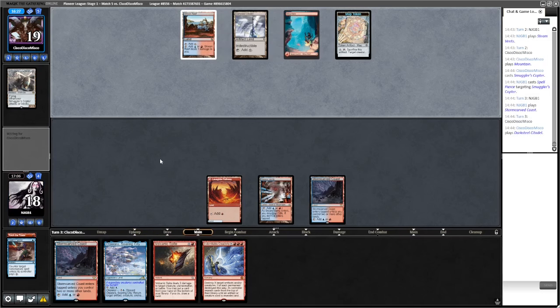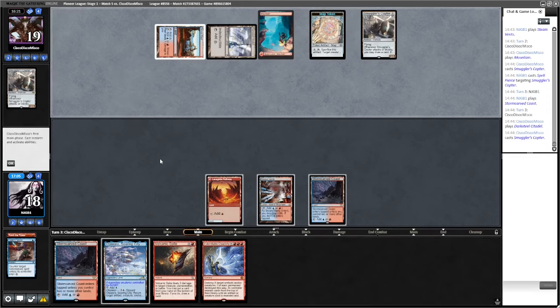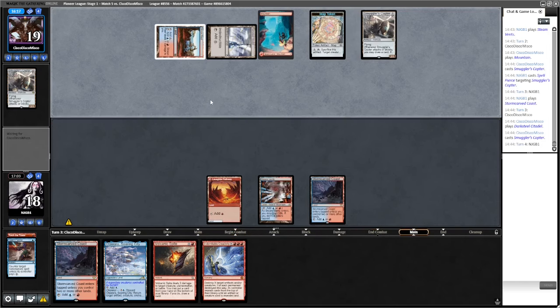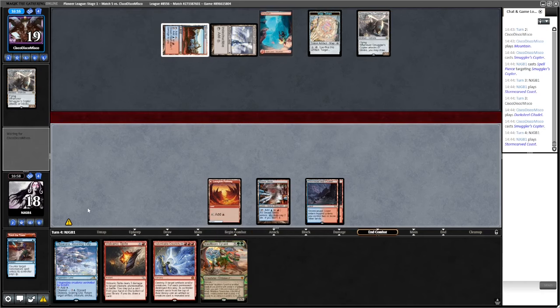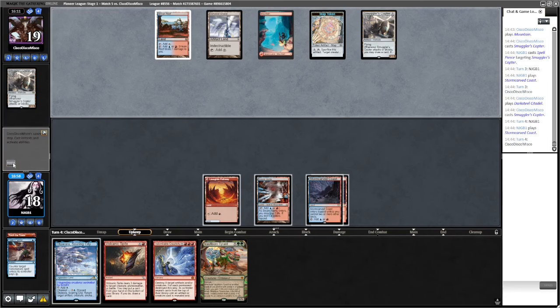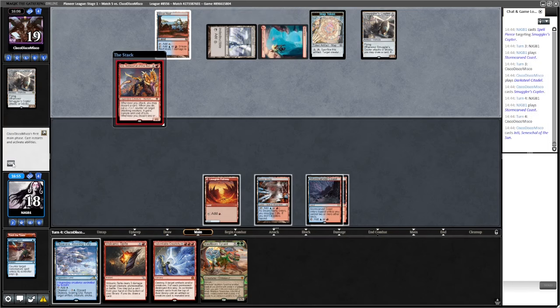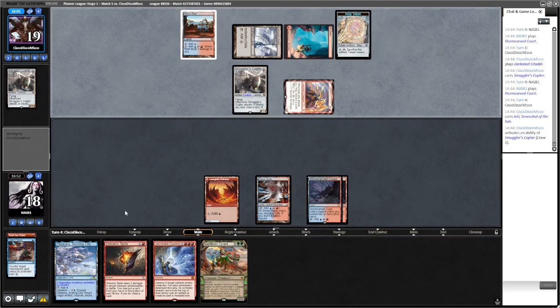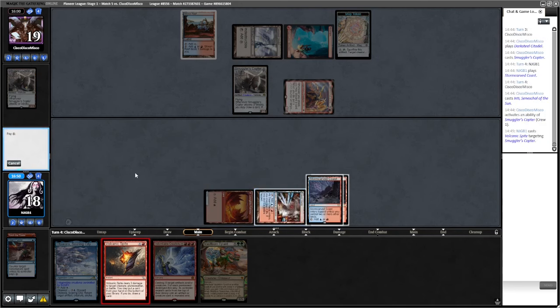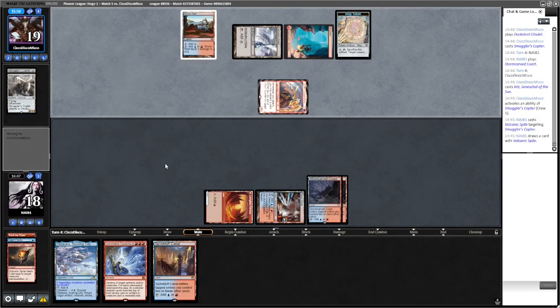If we get to draw with Volcanic Spire, I'll probably put a land back. That's pretty good - they haven't held up blue here. We've got Otawara which is nice. If they go for a Copter attack - Volcanic Spite. There's Inti - I think I'm going to kill the Copter. Yeah, let me take less damage this way. They don't get a draw. That's pretty bad. Could have Otawara'd it. Really need like a Fable or something.